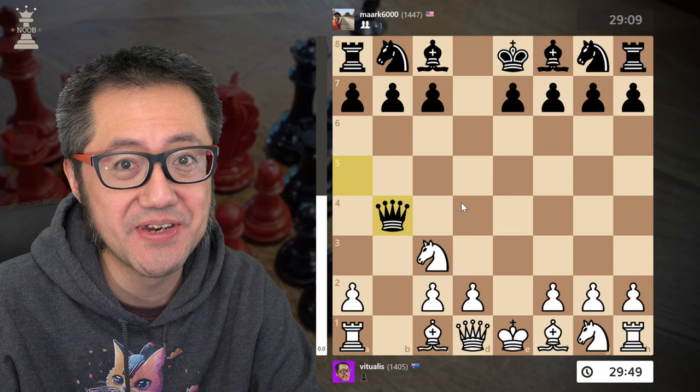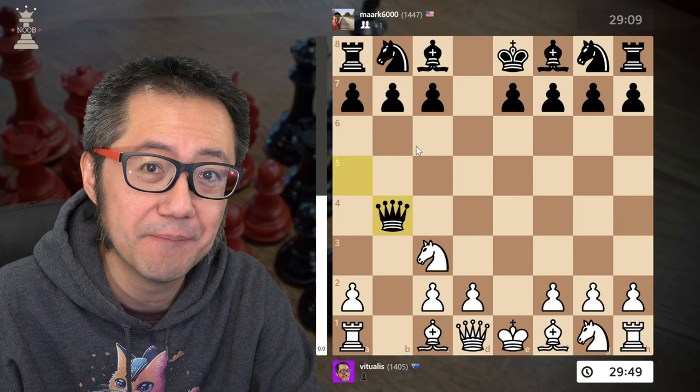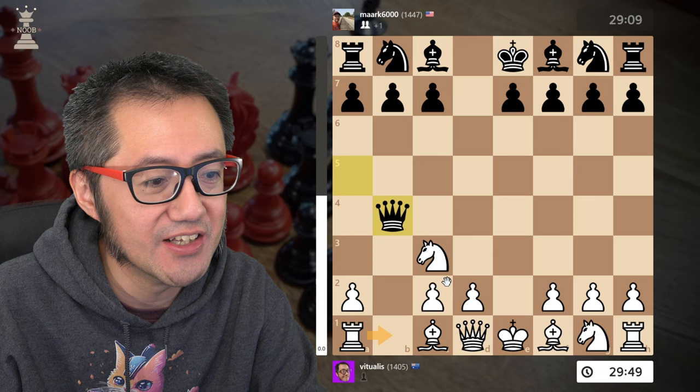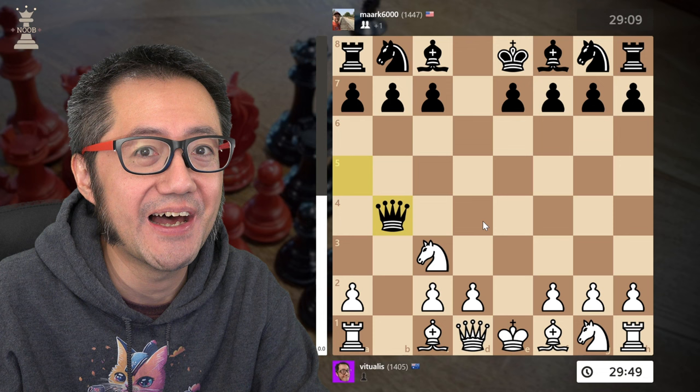Obviously white is up a point of material, but when you look at the Stockfish evaluation, we're only minus 0.1, which means we've got quite a positional advantage against black. Now the sort of main or standard line in the Leonhart gambit is rook b1, immediately attacking the queen and also taking control of the b-file. But in this game, we're going to show you how to play an absolutely devious queen trap line.